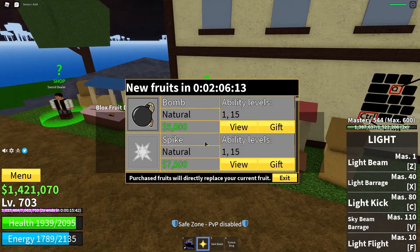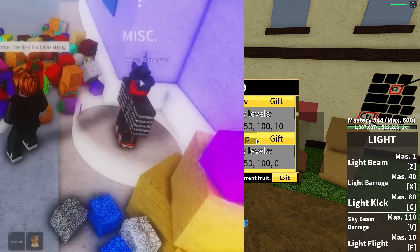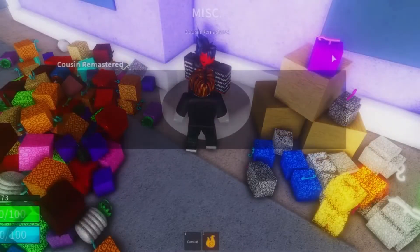Before a server may be restarted, everyone on the network, including you, must leave the premises. It makes no difference whether you pick up the fruit before it despawns or not — the spawning rate of Devil Fruits remains constant. Every demon has reached a point where he can produce fruit.